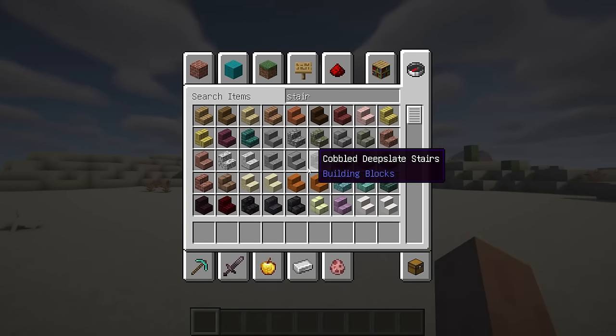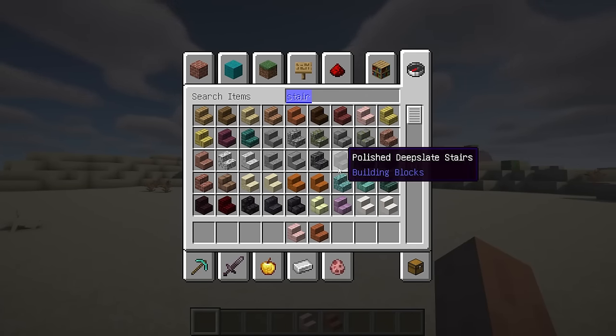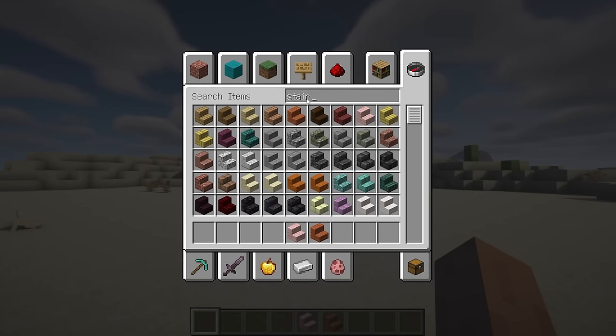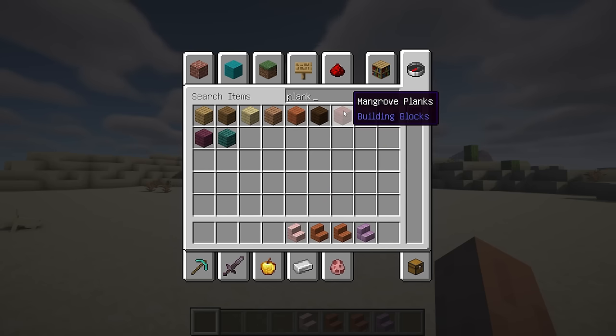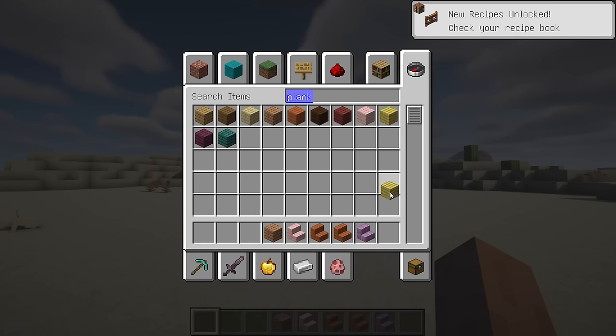Persistent Inventory Search is a client-side mod designed to make inventory management in creative mode a lot easier. By default when using the search function, you'll lose the query once a different tab is chosen or when the inventory is closed. What this mod does is save whatever you've been searching for and immediately show it again when opening the search tab, so you can continue to work with your favorite blocks without having to type their names over and over again.